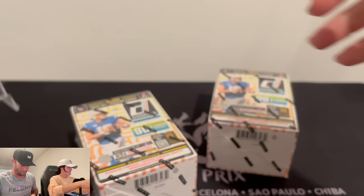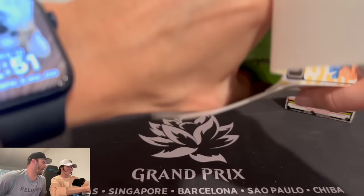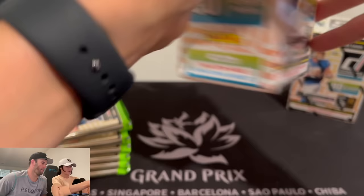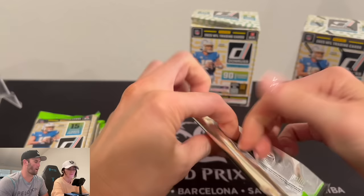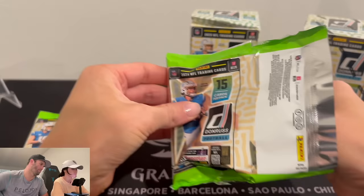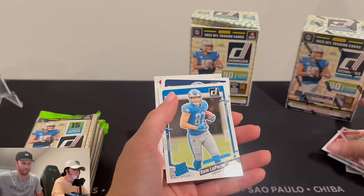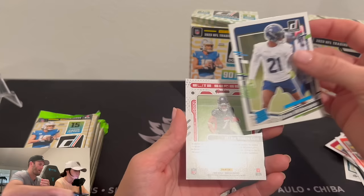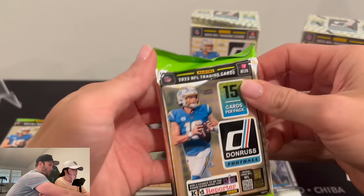Grab those from behind you. Let's find the good stuff. She wants the downtown, folks. I don't know if that will happen in blasters, but it can — it can happen in Fat Packs too. I watched a video of someone opening a downtown from a Fat Pack. Would you take any downtown or do you want a specific player? Any downtown — you're not picky. That's probably a good thing. Get your base stack going, and then your rookie stack. Hey, Sam LaPorta on the rookie — nice, I'll sleeve that. Devin Witherspoon. Reverse Bijan. And Bijan Robinson on the Elite Series rookie — that's a cool card.